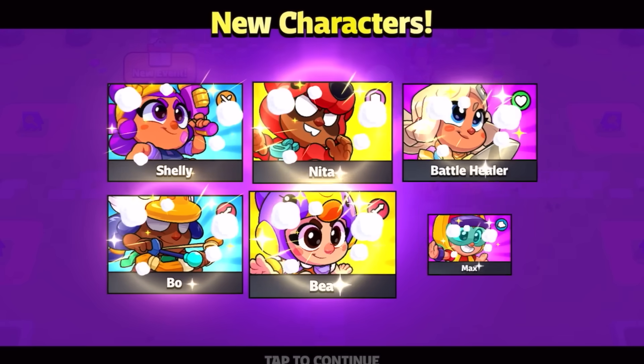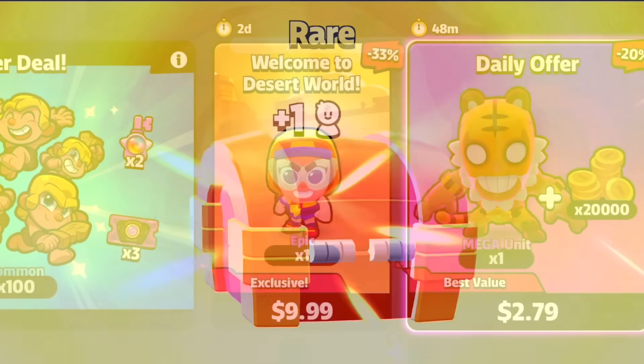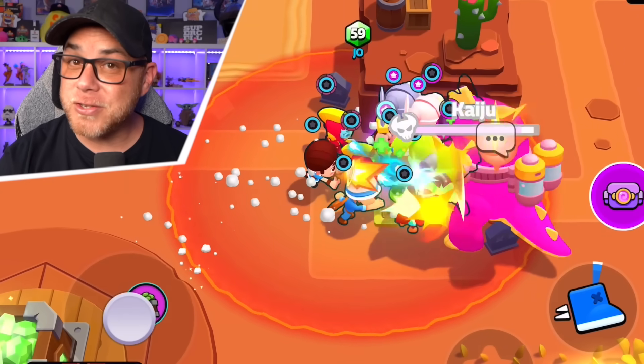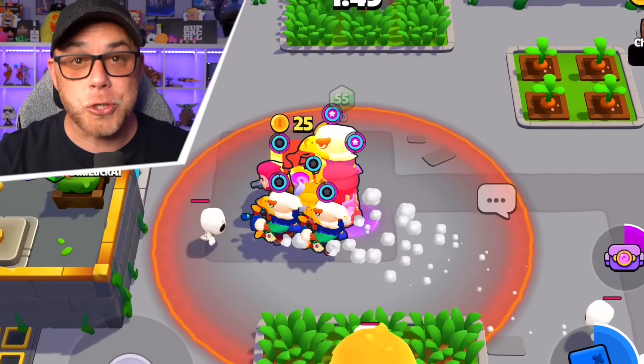As you unlock new worlds, you will also unlock new character options, some of which can be collected from Squad Journey, finding them in chests, or by purchasing them from the shop. Each world has a unique theme, monsters, and challenges, which might alter your style of gameplay depending on which world you're in.